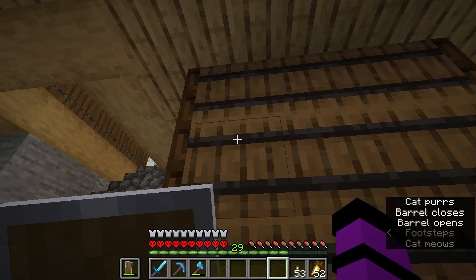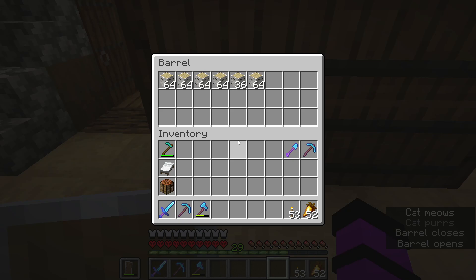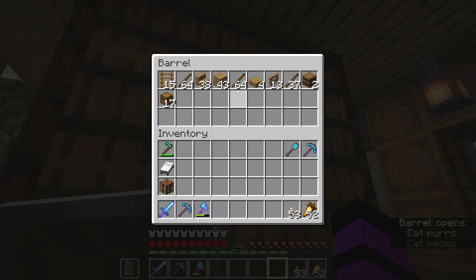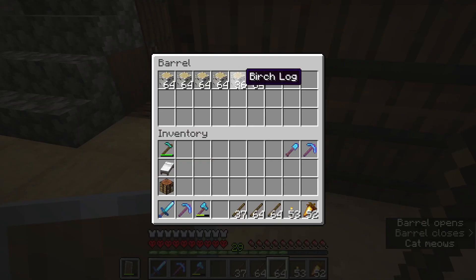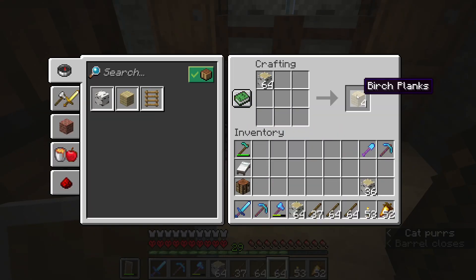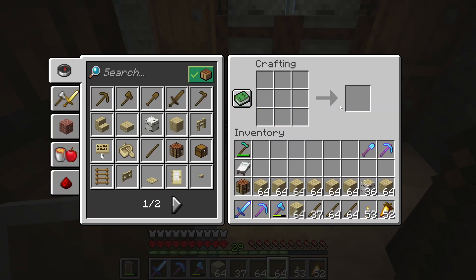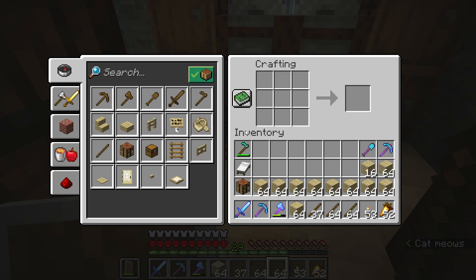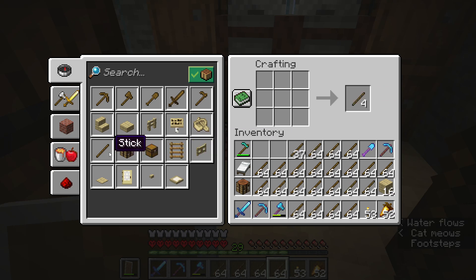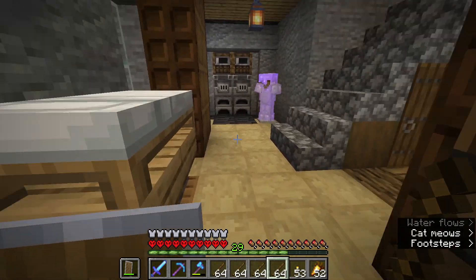Now everything's back in. I don't have quite as much birch and oak as I'd like, but honestly birch just gets used to make sticks anyway. I'm going to take some of the birch and make sticks out of it so I can get some levels to fix my axe. That's probably an entire inventory full of sticks.